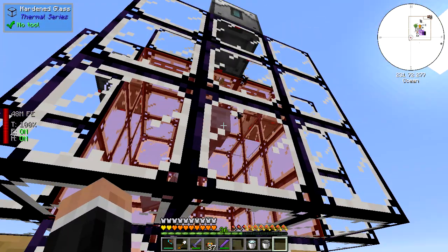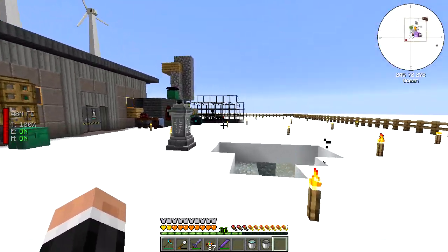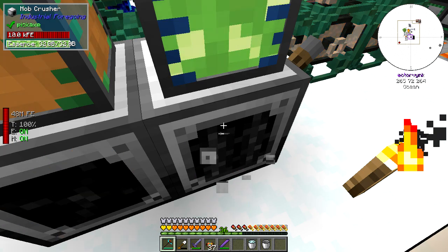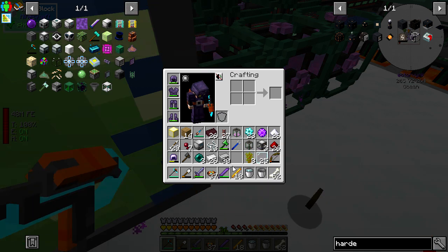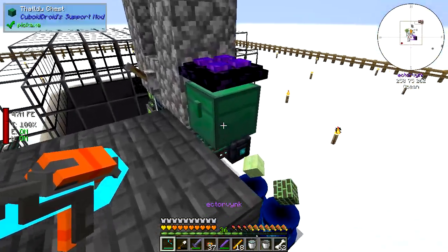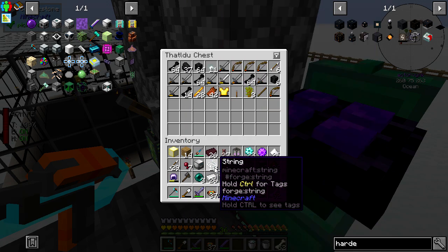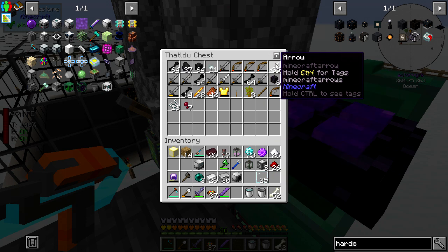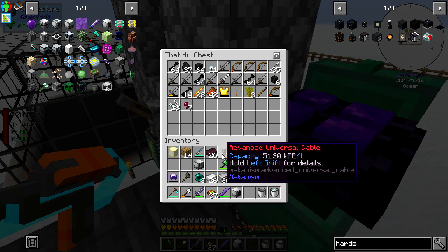Let's get our mob crusher - that's gonna give me so much random rubbish. And that's all going into here. That's all I want. Put that in there - so much random stuff, arrows - that's quite nice that we're getting arrows now as well.